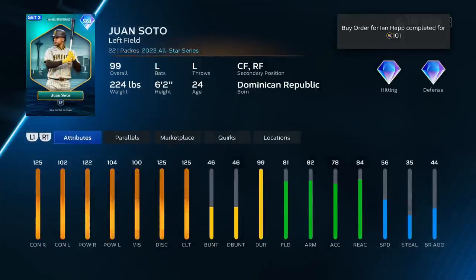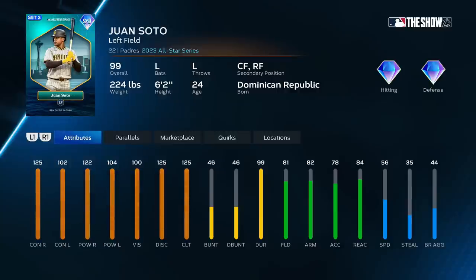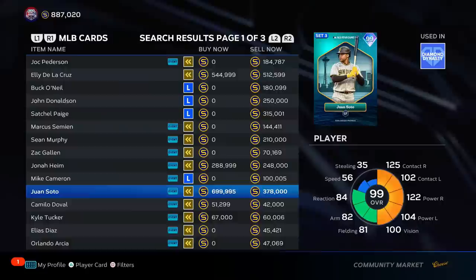Juan Soto — diamond defense, solid. 99 durability, max clutch, really good hitting stats. We know he's going to have a smooth swing. I like Juan Soto in the middle of A tier.